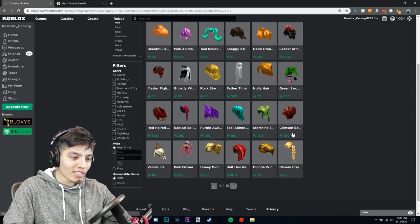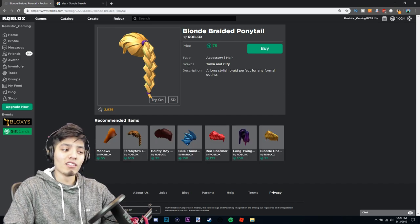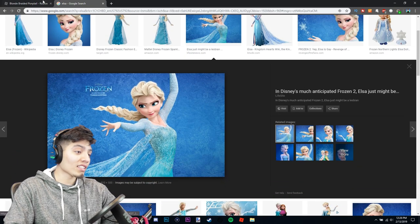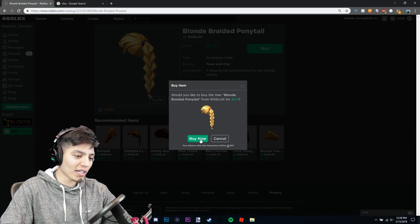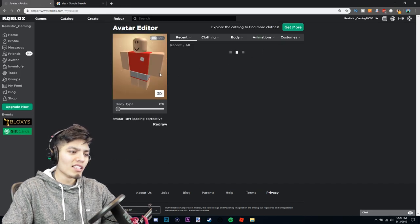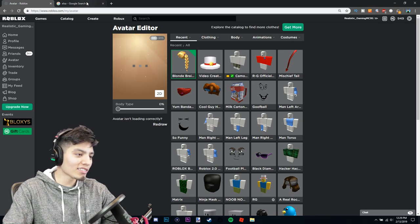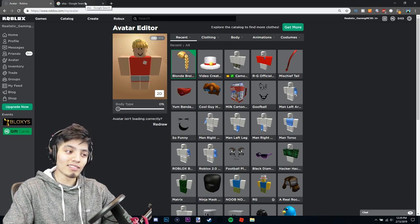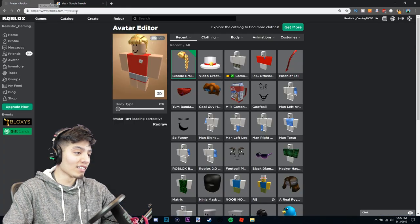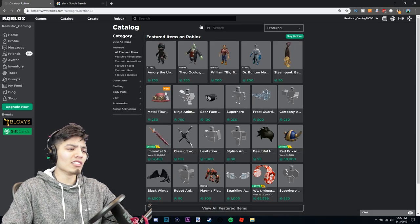We're on page four and there it is — a blonde braided ponytail. I think this is perfect, we found the winner! It's the same color and everything. Let's buy it — purchase completed! Let's go edit our avatar and throw this on our head. Oh my god, that is so perfect. It has little bangs but it looks exactly like Elsa's hair.